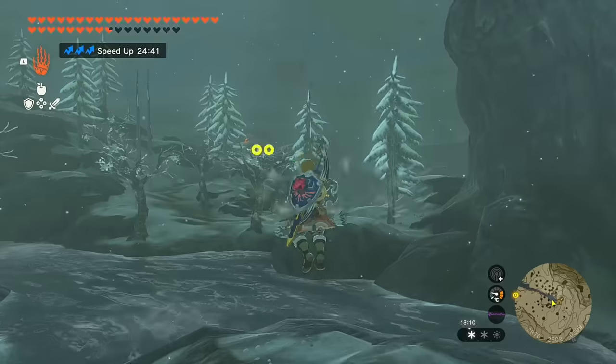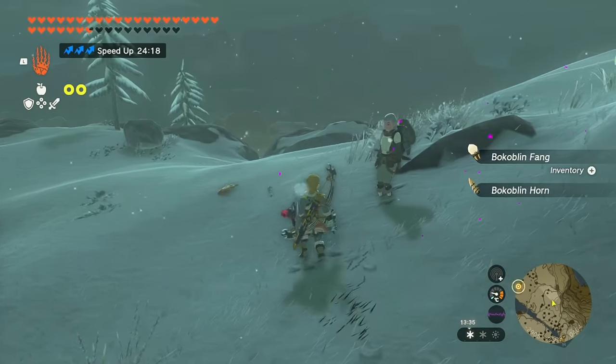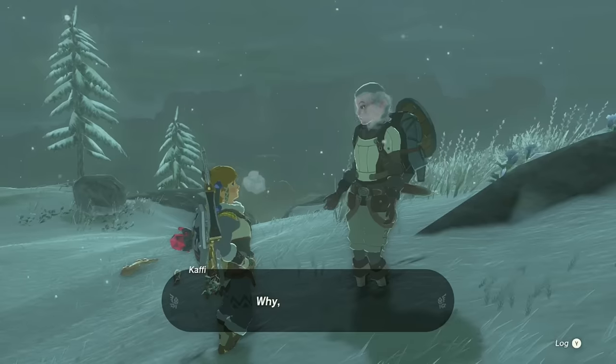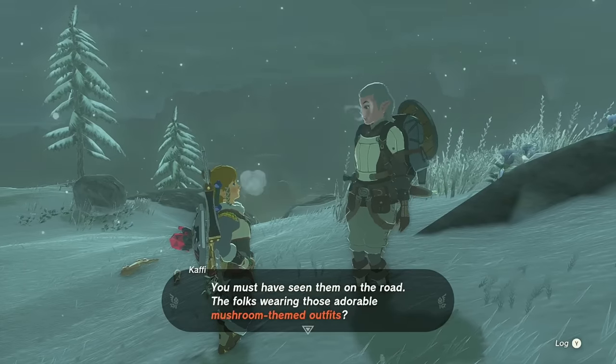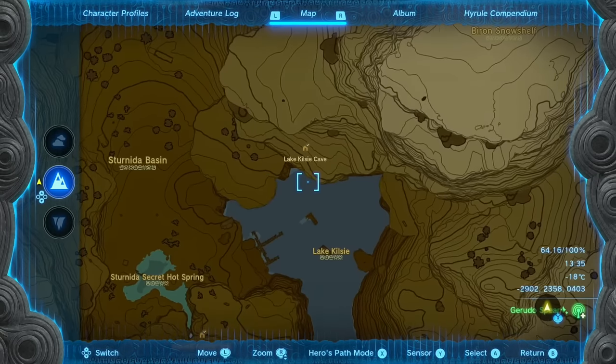There's a little camp outside the spring — it might be those travelers from earlier but it's not. It's just someone letting you know about the cave and that it ended holding Misko's treasure. The third and final piece is at Lake Kilsey Cave.